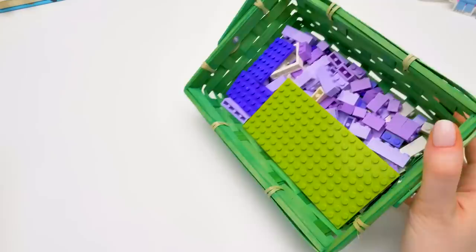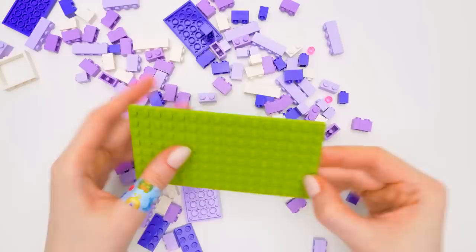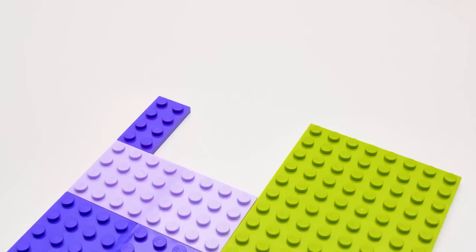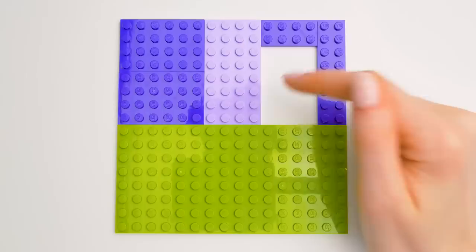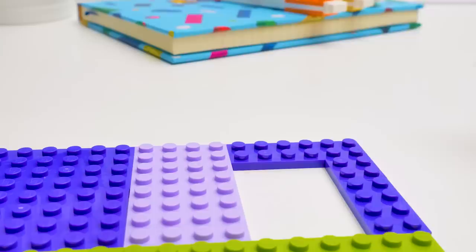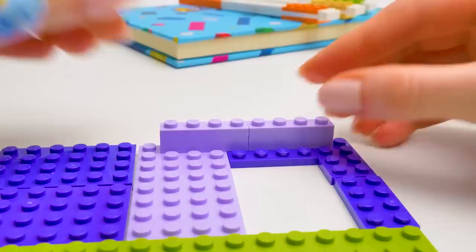Let's start with the upper level. It's the easiest one. First of all, we need to make the base of our first level. Don't forget that in every layer, except for the last one, you should make a hole like this, so the hamster can pass from one level to another. Time to make the walls. I advise you to use long pieces for the first row. Let's connect the basement pieces with each other so our construction won't break.